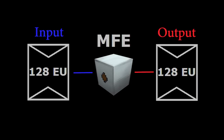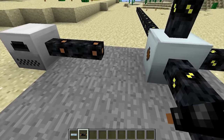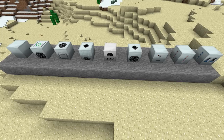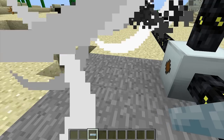Now this is where you need to be careful. The 128 energy unit per packet size exceeds the maximum capacity of both the copper cables and the tin cable, so if you try to extract energy from the MFE via those types of cables, they'll be destroyed almost instantly. In addition, all the low voltage Industrial Craft machines can only support a maximum input of 32 energy units per packet, so they'll also be destroyed instantly if you try to power them directly from the MFE.